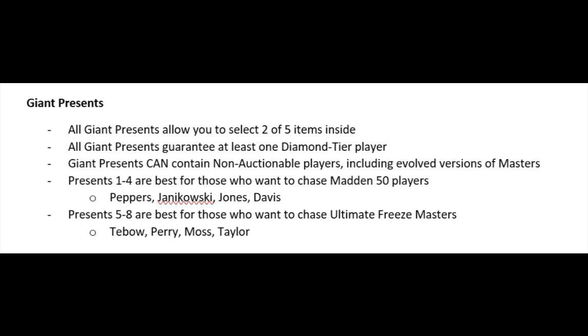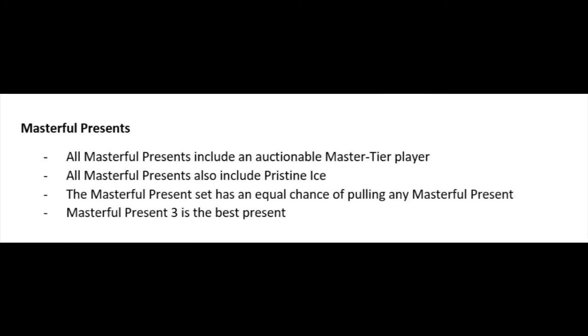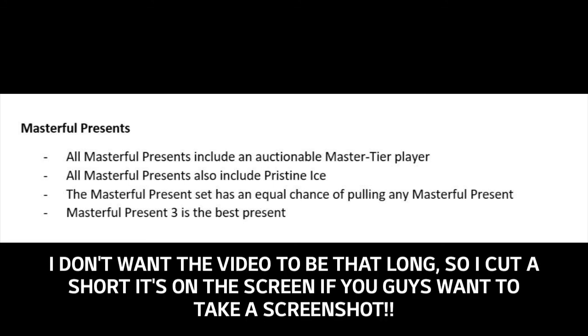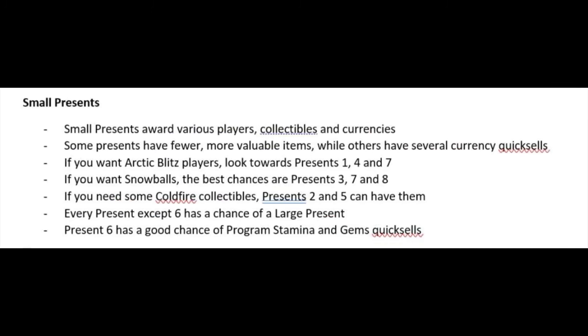Present five is the best for those who want to chase Ultimate Freeze Masters — they've got Tebow, Moss, Taylor, and Perry in there, so those giant presents are going to be nice. For the masterful presents, you can see them on the screen — they include ice items and a lot of other stuff. Comment down below which color presents you already have.